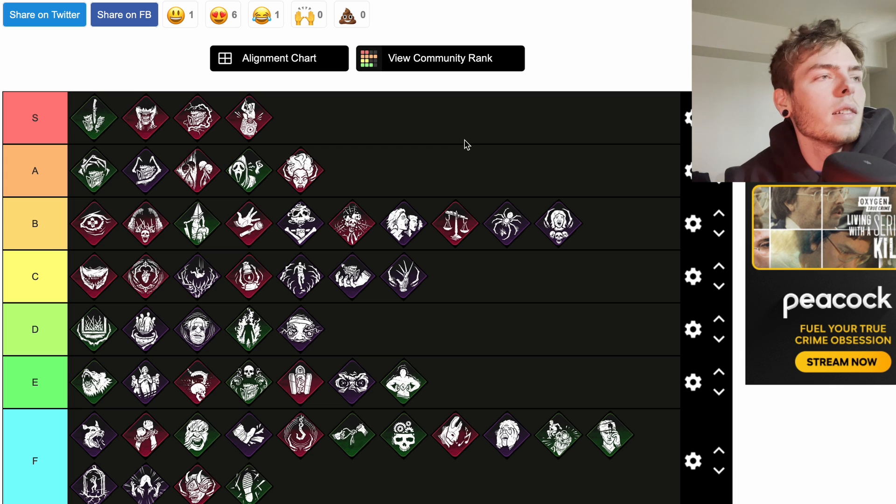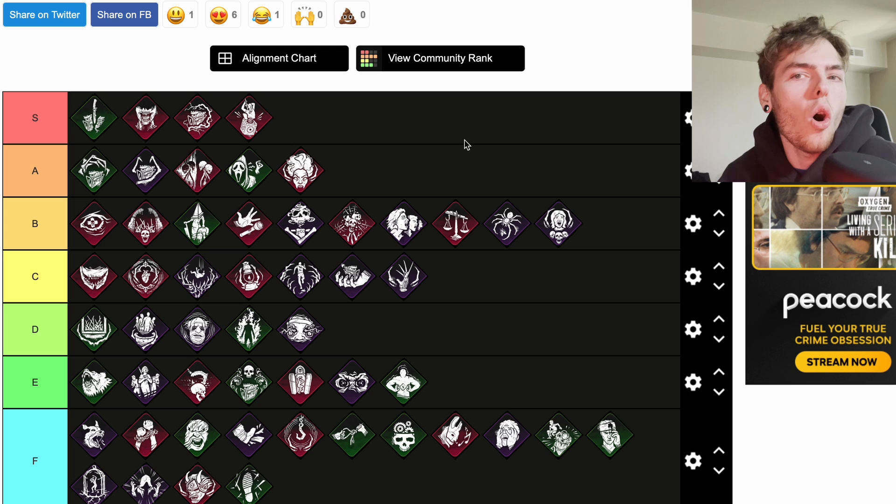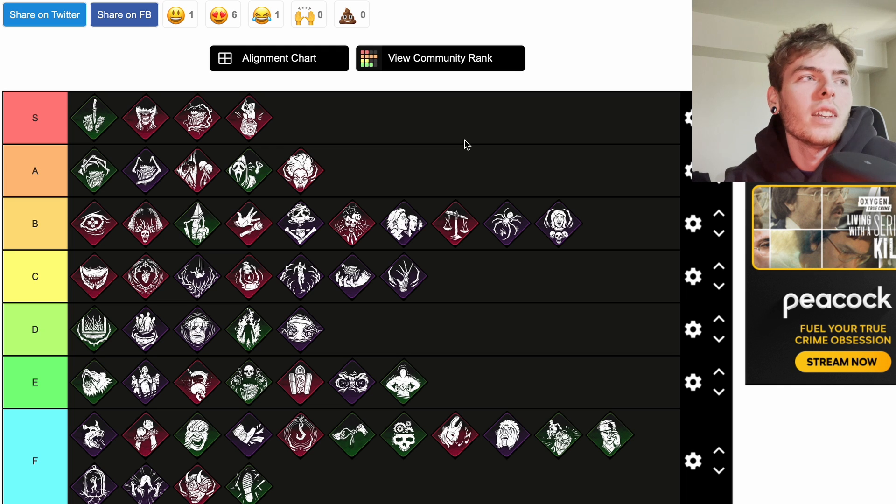Scourge Hook: Floods of Rage is a teachable Onryō perk — not on the tier list. At the start of the trial, four random hooks are changed into scourge hooks. Each time a survivor is unhooked from a scourge hook, the auras of all survivors are revealed to you for seven seconds across the whole map. Run this with Agitation to get them to the hooks, plus Lethal Pursuer so you now have nine seconds of aura reading at the start. Easy S tier for Floods of Rage.